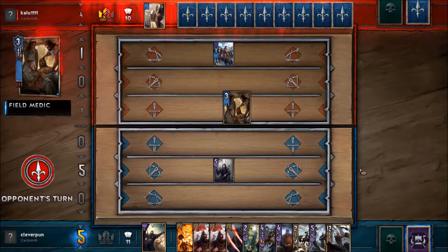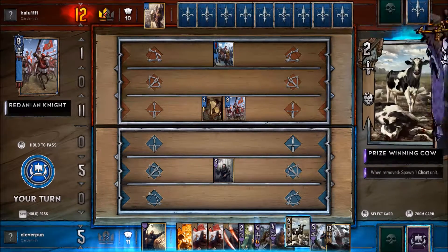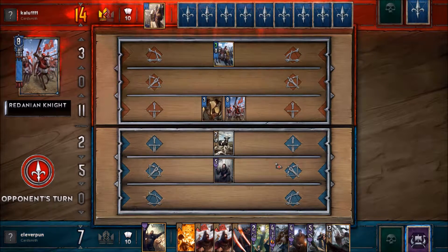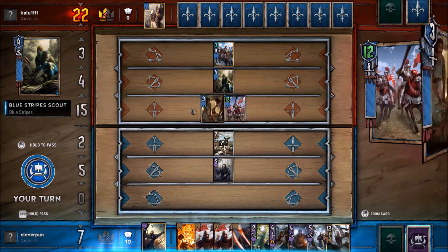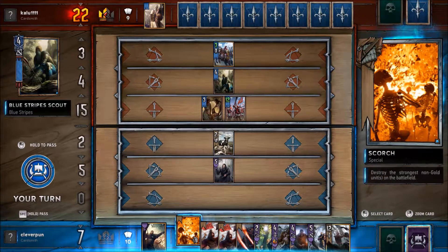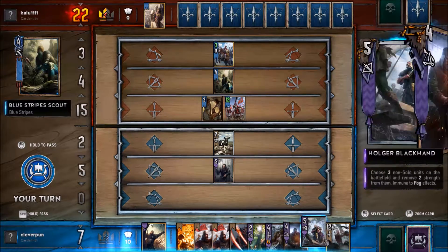In this game there are gold units, legendary units, and regular units. When you're legendary, you also get hexproof and you can't be the target of most things — it's an interesting way to do it. He has an ability that lets him duplicate one of his units, so I'll wait until he does that and then I'll scorch it, which lets me remove more units.